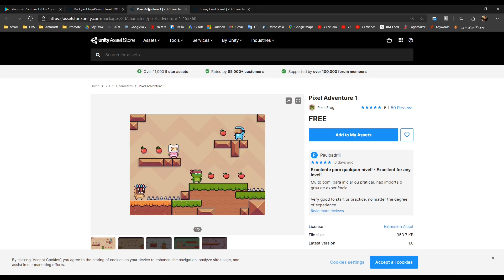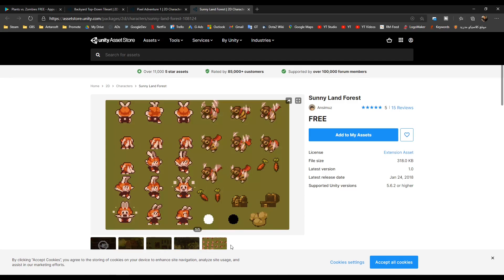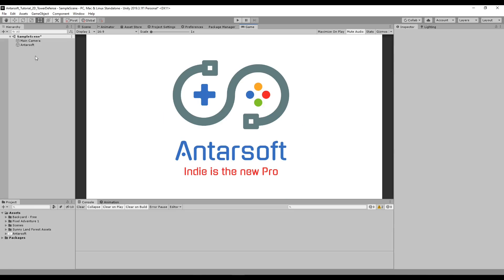These 3 assets are mainly going to be used in the game. If we end up using more stuff along the way, which I suspect we will, I'll add the links in the description as well. So we can use these 3 to implement in our Unity project. I just created a new project with these assets imported — the Backyard Pixel Adventure and Sunnyland Forest assets. The whole idea is going to be summarized in a lot of steps, but I'm going to try to make them simple.